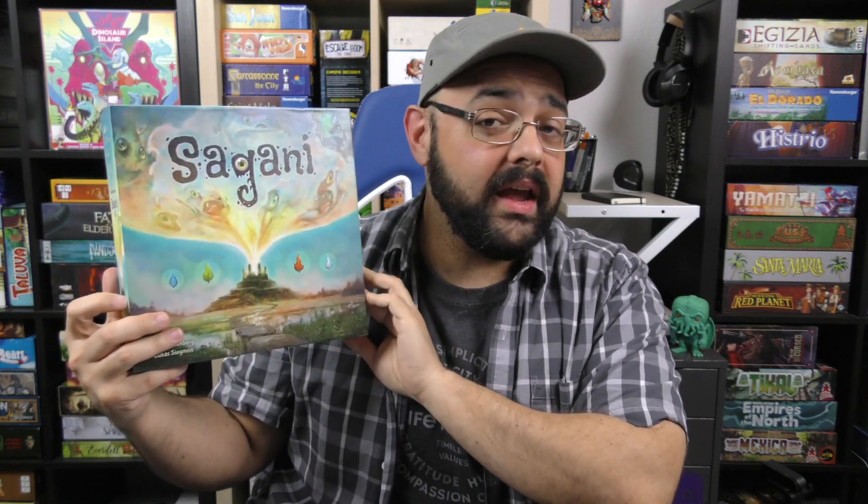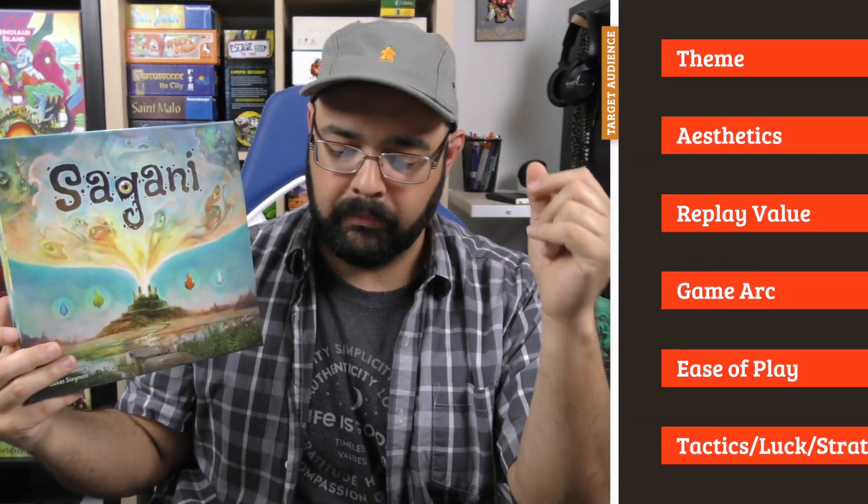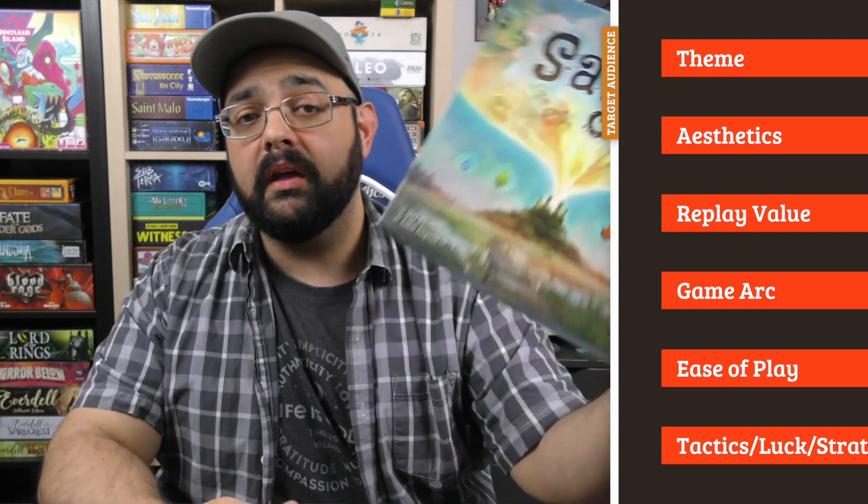Even though I'm not reviewing Nova Luna here — though I did that already, you can go check it out — I will say that I like Sagani more than I like Nova Luna. I think it is more attractive, a prettier package, and also a much easier game to get into, with simpler and more straightforward rules. But the game retains its thinkiness and the evolving puzzle feeling I liked about Nova Luna, while making the process a lot more streamlined. So let's talk about this.